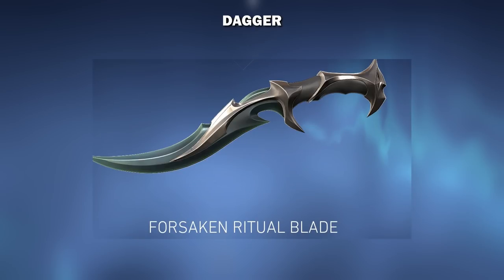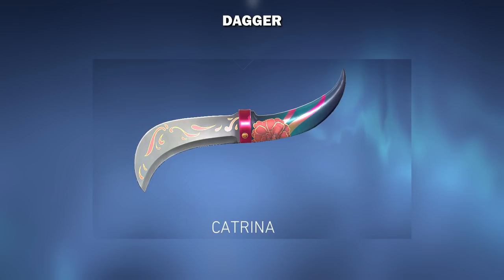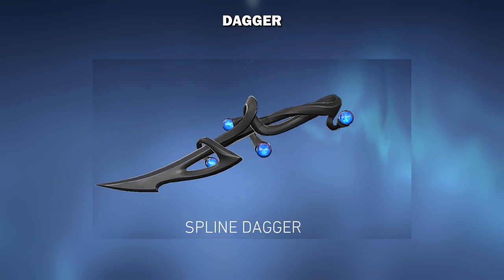Speaking of dagger, here are the skins in the dagger animation category: Elder Flame, Forsaken, Glitchwop, Nunca Olviados — sorry if I mispronounced that one — Reaver, Rune, and the Spline Dagger.